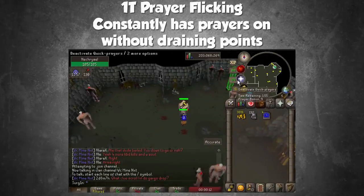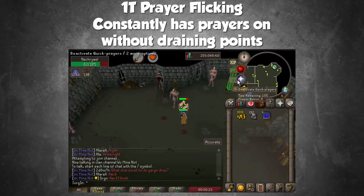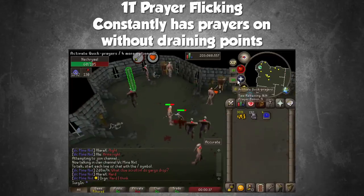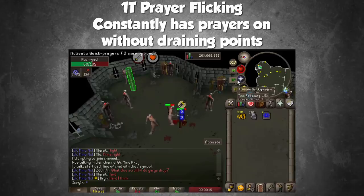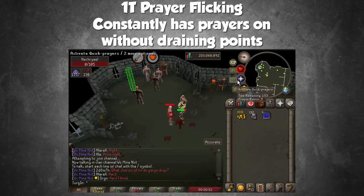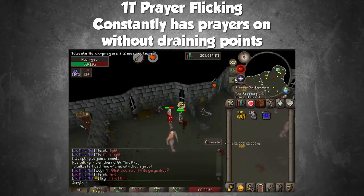The last thing on this list is the infamous one-tick prayer flicking, which I'm sure many of you have seen streamers do. I'm not going to try to fully explain how to do this because I'm still learning it myself. The process is that you flick your prayers every one tick so it never really registers as being on, but it does register just enough to work — so as you can see, I can have protection from melee up constantly while also maintaining Piety, getting the increased stats without actually consuming prayer points. Neck Rail Zulu and DVS both have fantastic guides on one-tick prayer flicking — those links will be in the description.